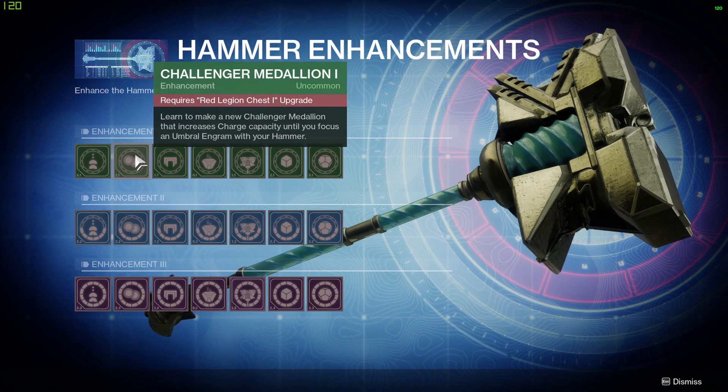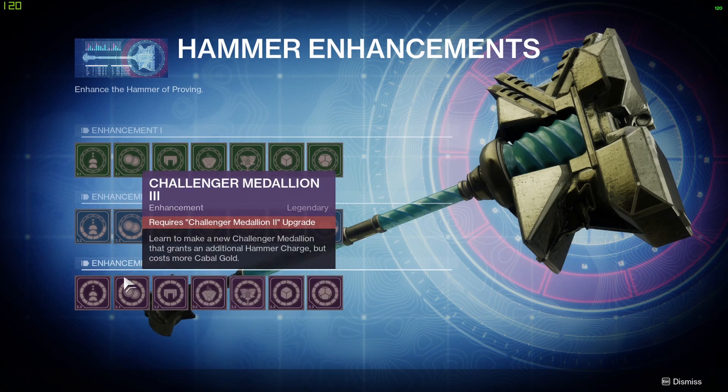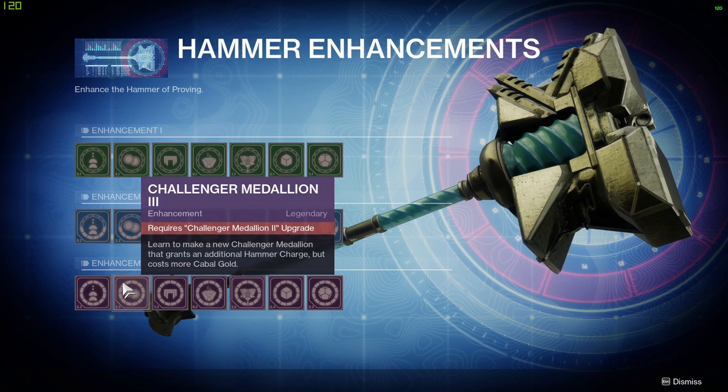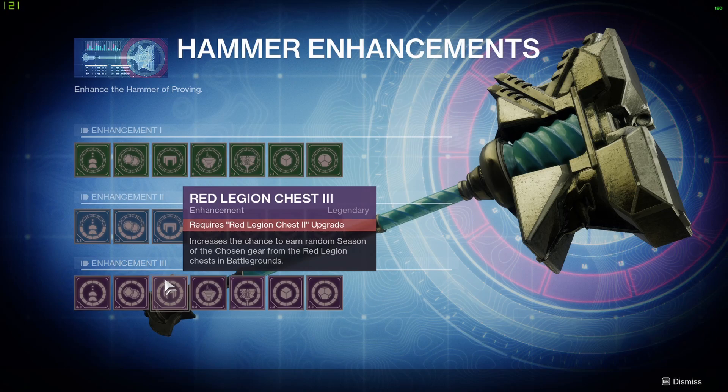Challenger Medallion 1 — learn to make a new challenger medallion that increases charge capacity until you focus an Umbral engram with your hammer. Challenger Medallion 2 — learn to make a new challenger medallion which grants a chance to earn a random focused Season of the Chosen Umbral engram. Challenger Medallion 3 — learn to make a new challenger medallion that grants an additional hammer charge but costs more Cabal Gold. Red Legion Chests 1, 2, and 3 increase the chance to earn random Season of the Chosen gear from red legion chests and Battlegrounds.